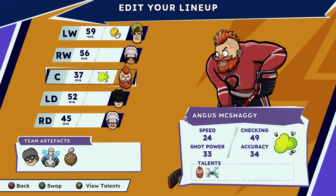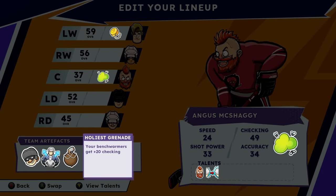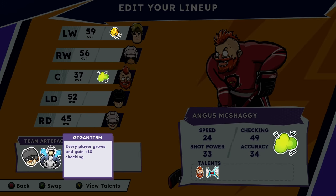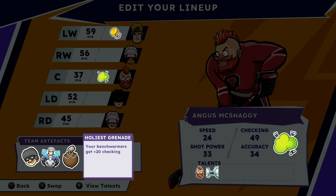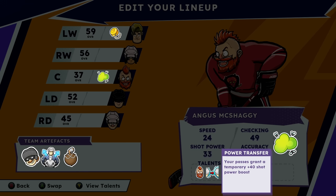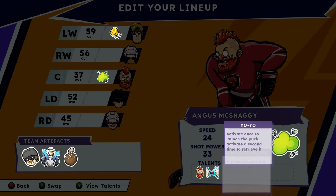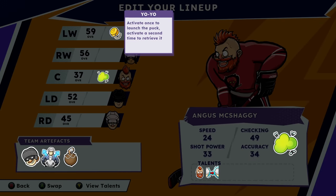Hey everybody, welcome back to Tape to Tape, the greatest game on Earth. A quick reminder, we're in Act 2 here. Our team artifacts are: we always win the faceoff, every player grows and gains 10% or 10 checking, benchwarmers get checking. Everyone's checking everywhere. We have Super Intimidator on Angus McShaggy. We have Power Transfer, and we've been abusing this heavily with our good friend over here. I don't know his name — hold on, what's his name?